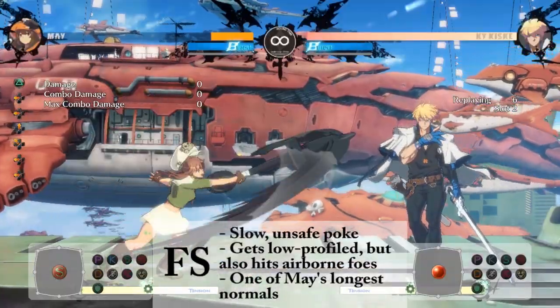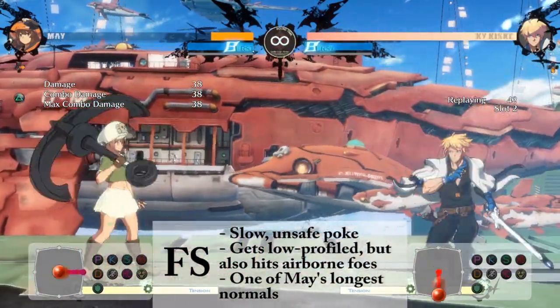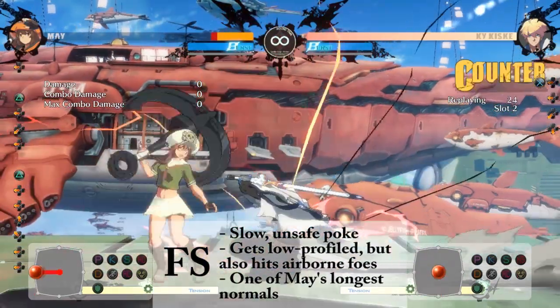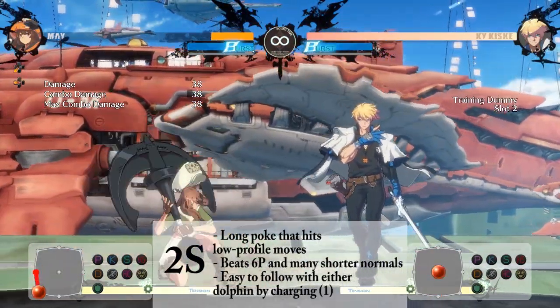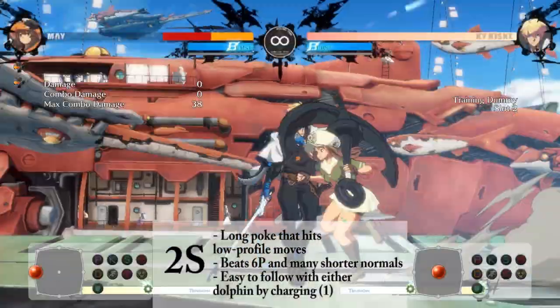Your far slash is a bit slow, but it has great range and hits some airborne opponents. However, because it can be low profiled, it is not the move you want to spam in neutral. Instead, you want to use 2S, which catches low profiles and comes out quite a bit faster.